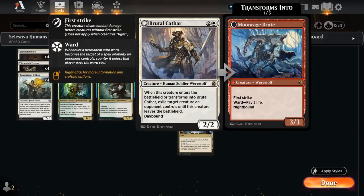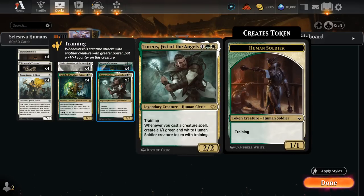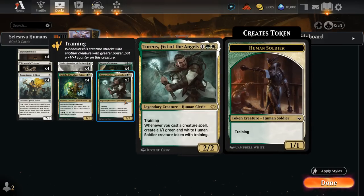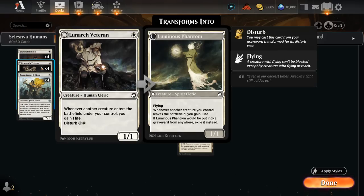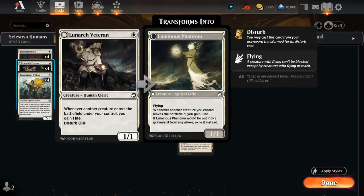Our other creatures include Brutal Cathar — the main removal spell in the deck — which exiles an opposing creature and can also transform back and forth as it switches between day and night. We also have two copies of Torrents, a 2/2 with training, so if it attacks alongside a larger creature like Knight Errant it can pick up a +1/+1 counter. Whenever we cast a creature spell, we create a 1/1 green and white human soldier token with training, so that token can also easily pick up additional counters.